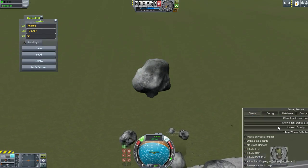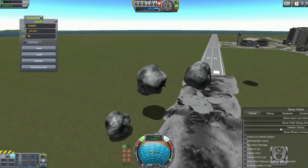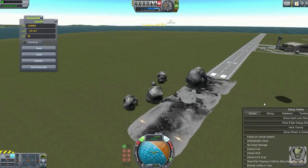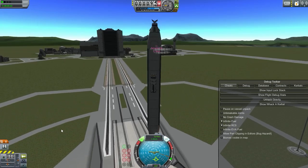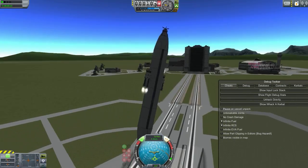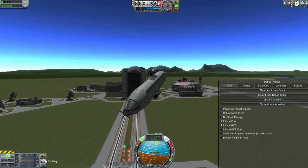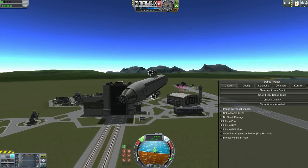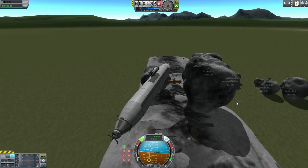As we were doing this, the lag — my worst enemy — was steadily increasing. Keeping in mind, the plan was to use an E-class asteroid as the center of the station, and obviously the larger the object, the more parts, the more lag. We also have several D-class asteroids as well.